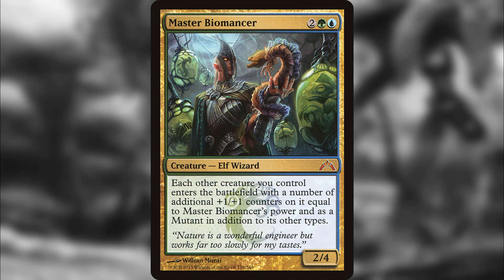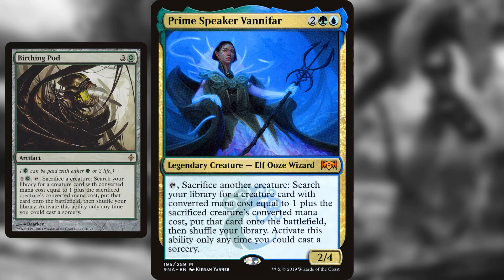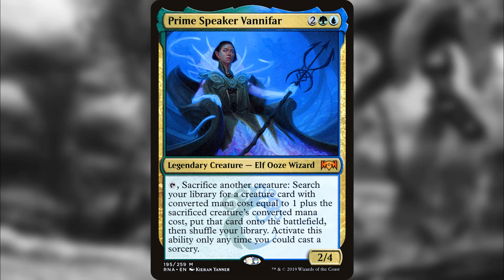Number 8 is Prime Speaker Vanifar — essentially just a Birthing Pod on a creature that could also be your commander. Birthing Pod is an insane card, and putting that ability on a creature doesn't make it any less good — if anything it's even better. You sacrifice a creature and then you look for another creature with converted mana cost one higher. You do have to build your deck around it, but you could have a great toolbox deck where you're just getting answers and solving problems. A really solid commander option.